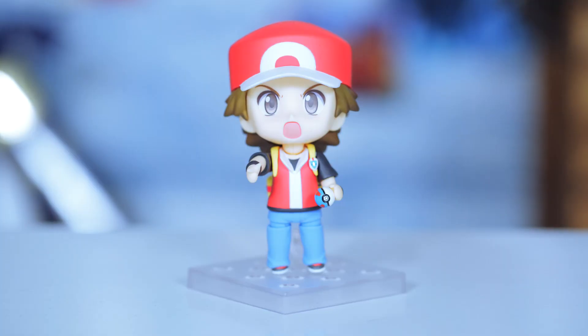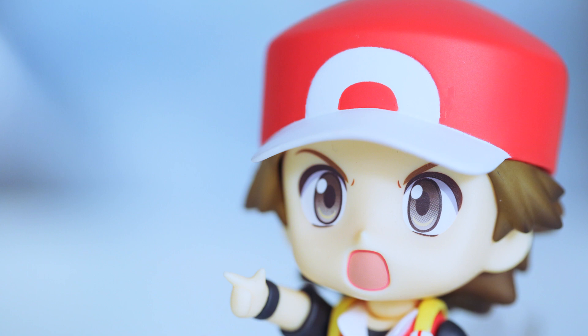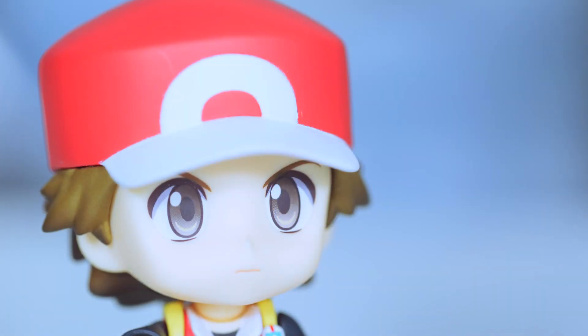First in the box we have Pokemon Trainer Red with multiple points of articulation and lots of interchangeable parts! Starting at his face, you can choose from his 'I choose you Charizard, go weaken that Pokemon so I can put it in this tiny ball' expression, or his serious expression as you watch his...